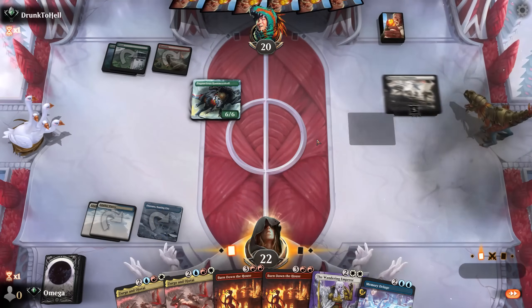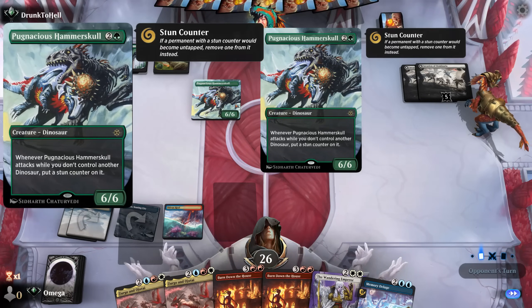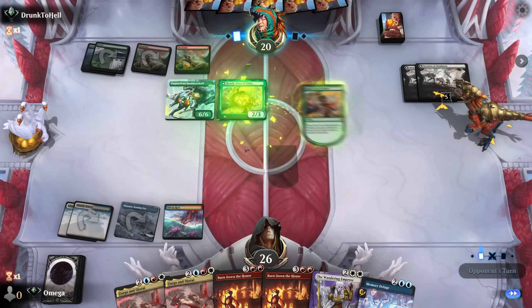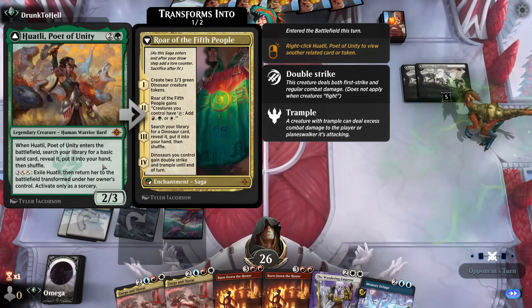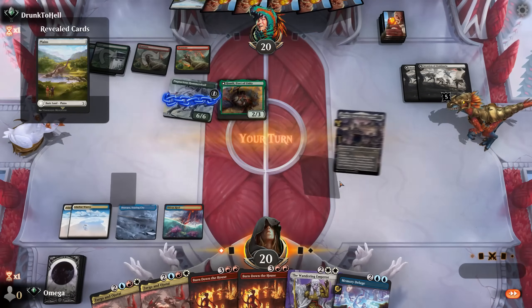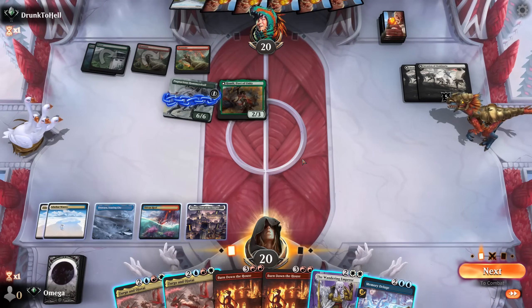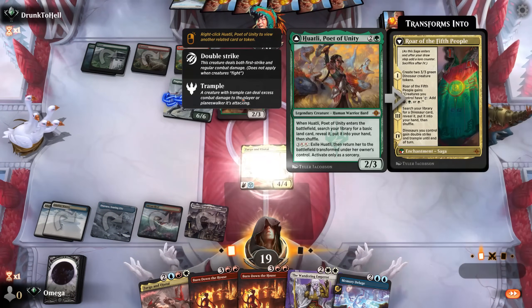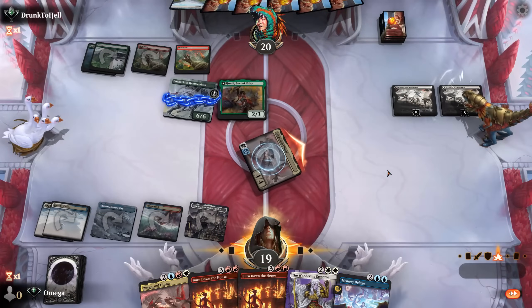Let's see if we're good at magic — and we hit a land! This is a pretty cool skin. One dinosaur is having a lot of fun, the second not so much. The card: enters — search for a basic land to hand, and when you exile it with five mana it transforms and does something. That's a nice draw — I'll go with this one. I should probably read it, but I won't. And now we draw a card.